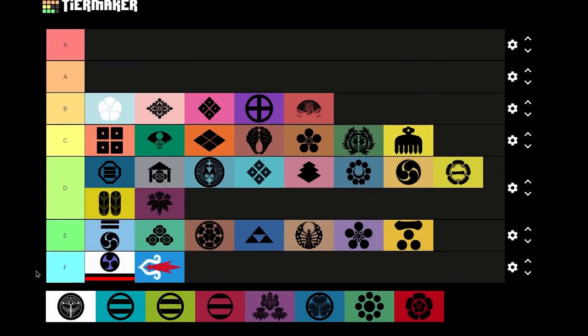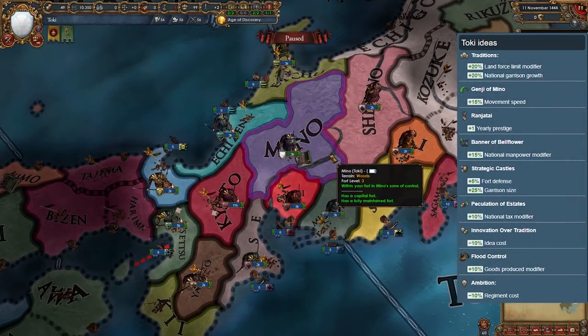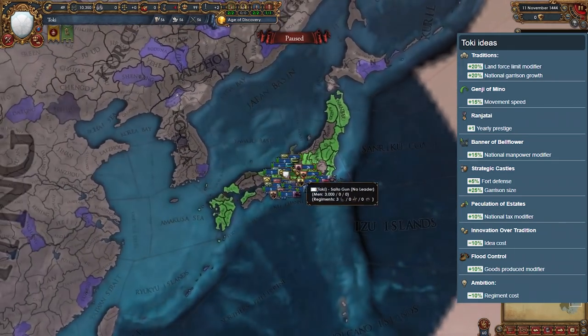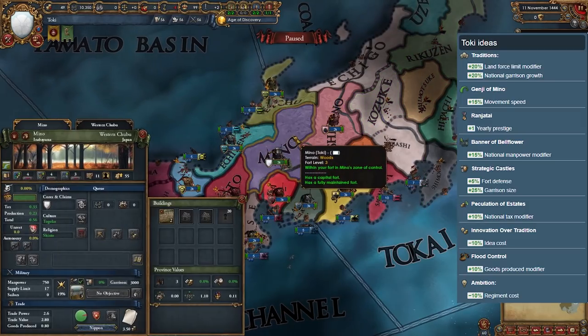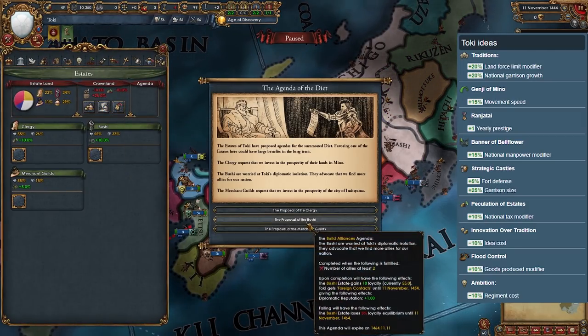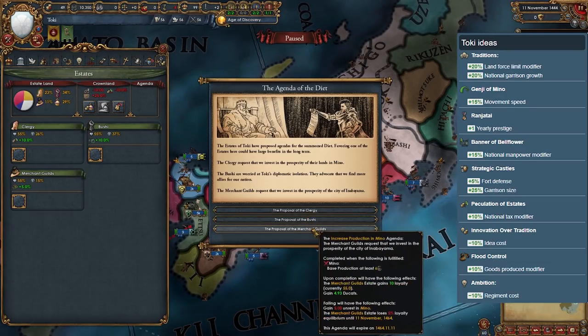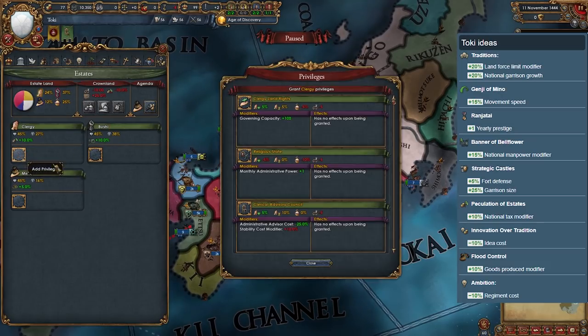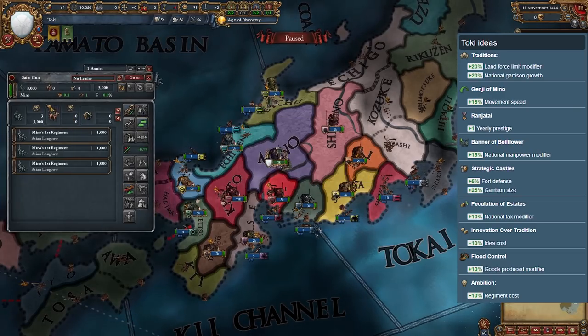Toki is a landlocked daimyo in the middle of Japan. It starts with a level 3-4 fort, which is a huge deal in Japan. They start off with seven neighbors, stronger than three or four of them, so you should have no problem expanding. They have pretty good national ideas that are a mix of military and economy focuses, as well as a province that produces paper. However, the thing holding them back is their horrible 1-1-1 cruel ruler and lack of a starting heir.